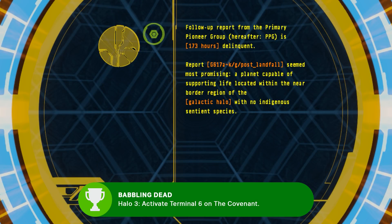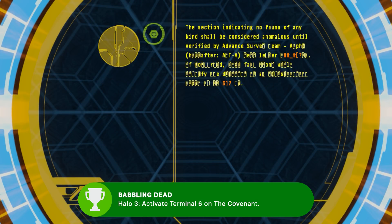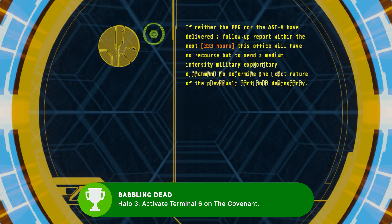The sixth terminal gets you the Babbling Dead achievement, which could be said to reference the terminals in their entirety. All these entries come from beings long since dead, and are in reference to fighting the Flood, which you could call the Babbling Dead.